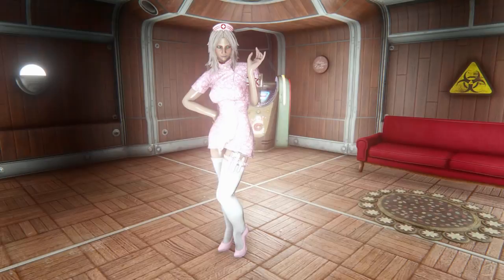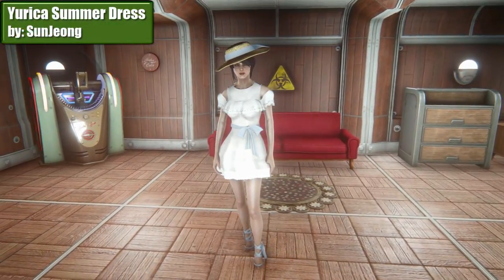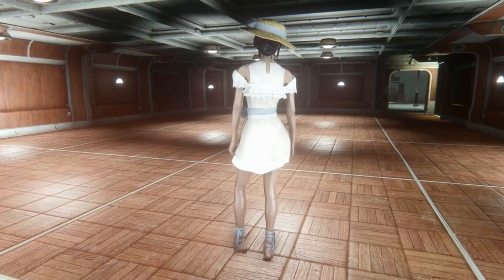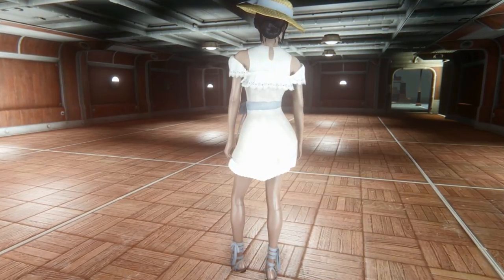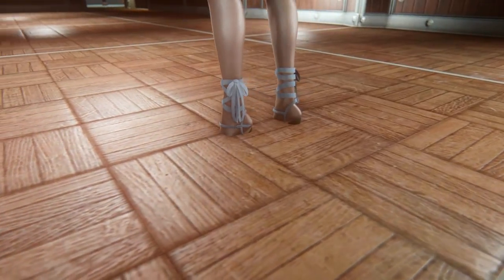The next outfit mod is Eureka Summer Dress by Sanjong. Summer is coming. This looks like a perfect light and comfortable dress for hot summer days. What's up with the heels? As far as I know, there is no HDT high-heeled system mod for Fallout 4 yet.